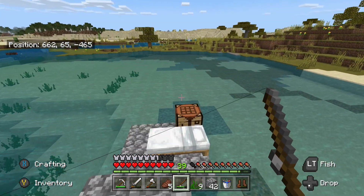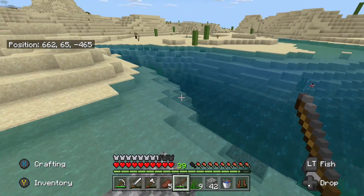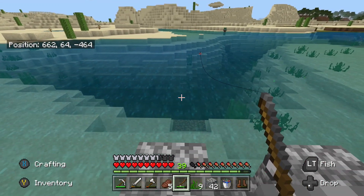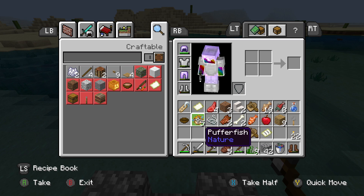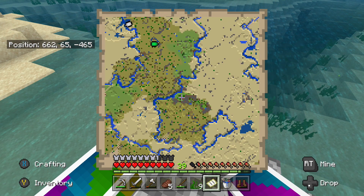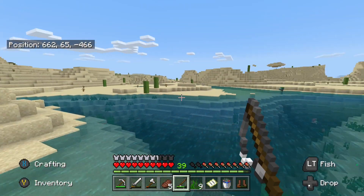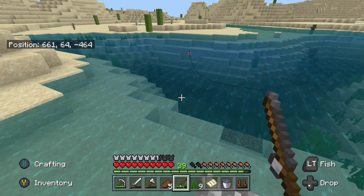A name tag is pretty solid but I have so many — there were so many desert temples and villages around here. I got so much horse armor and name tags because literally the whole map is basically desert and jungle. That's why it's so easy to spot the jungle temples and desert temples and villages.